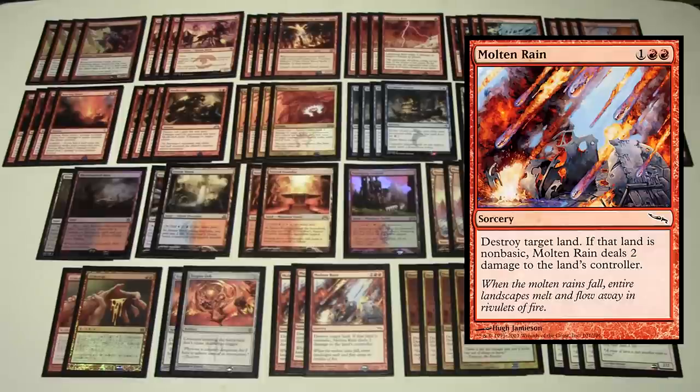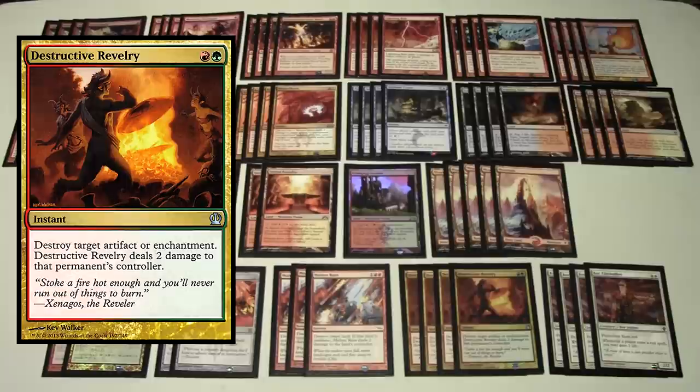We have three Molten Rain — destroy target land; if it's non-basic, it deals two damage to that land's controller — at sorcery speed for three mana. Molten Rain is mainly for Tron, though Tron doesn't show up as much anymore. It's also really useful against blue-white-red control to cut off Celestial Colonnade or their dual lands, and against greedy mana bases like Jund or Junk midrange. It's also a natural swap for Searing Blaze when that card becomes dead in a matchup.